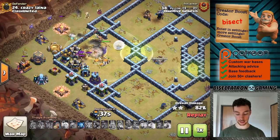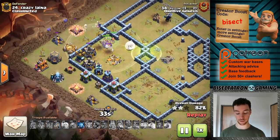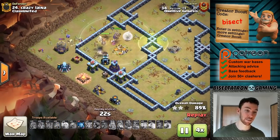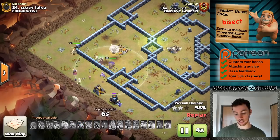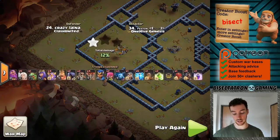Super Witches inside the base — looks like two of them inside — the two heroes and one on the outside with some extra troops to snipe stuff down. Not an overwhelming attack, but it's pretty hard to kill these bulky Super Witches. If you don't run out of time, this is a pretty reliable attack, especially if you get some good practice on it.